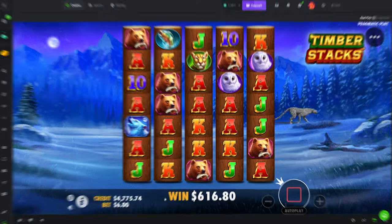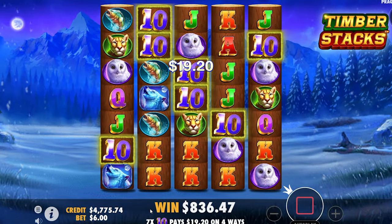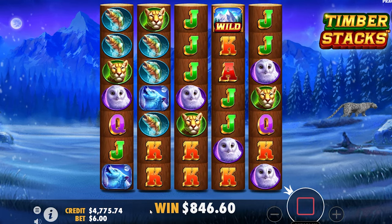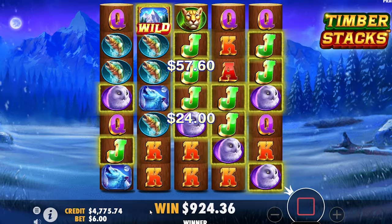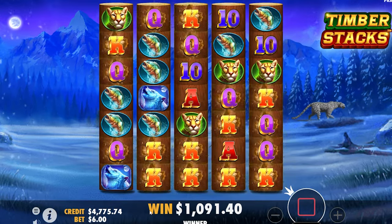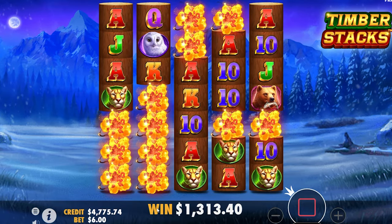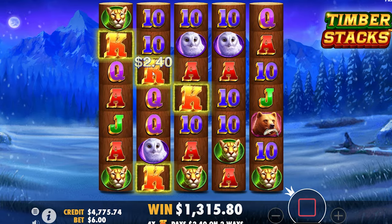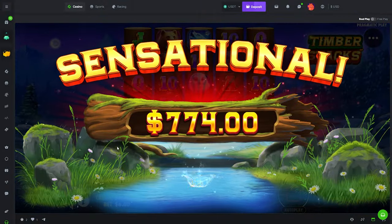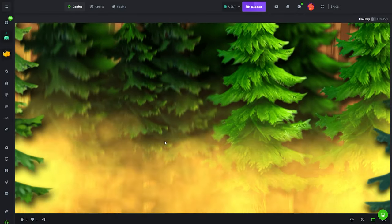Ace in the middle and stacked aces. Nice. Kings. Jack on the second. Fish in the middle still. Ace, eight, ten, ten. That was really nice right there. Solid last spin, man. Nice.